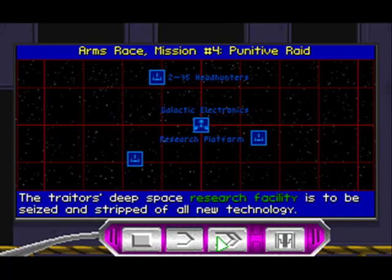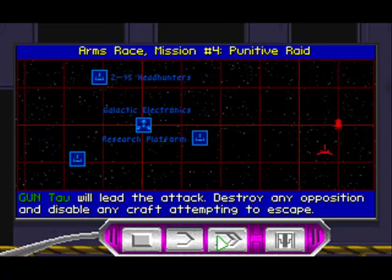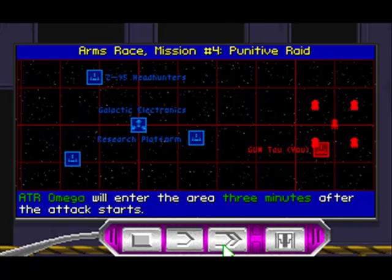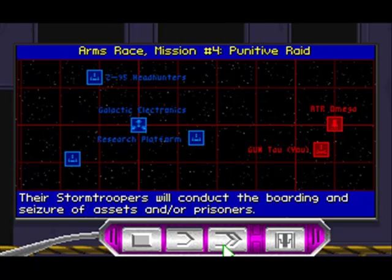The traitor's deep space research facility is to be seized and stripped of all new technology. Assault gunboat group Tau will lead the attack — destroy any opposition and disable any craft attempting to escape. Assault transport group Omega will enter the area three minutes after the attack starts. Their stormtroopers will conduct the boarding and seizure of assets and prisoners.